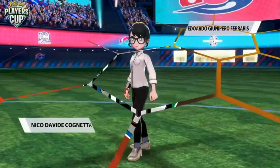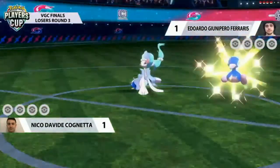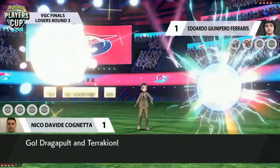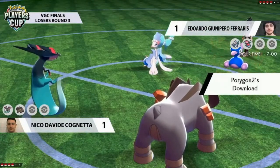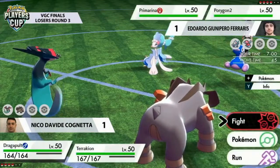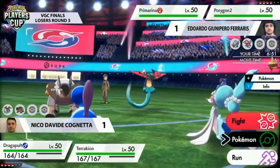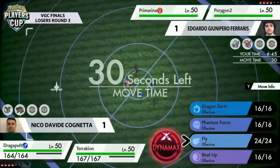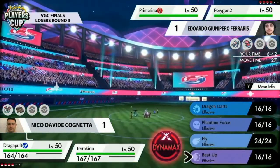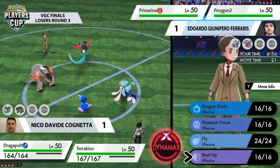Eduardo made such a comeback in Game 2 to level the playing field, but he's not out of the woods yet. He needs to shake off those nerves — this is Game 3, whoever wins stays in the competition and whoever loses is knocked out. Same leads once again from both trainers, so they're one and one with this lead. But I imagine Nico is going to change things up with how he plays — maybe thinking that if he catches Dragapult with Beat-Up and Primarina protects again, he'd be free to go for Beat-Up on the second turn.